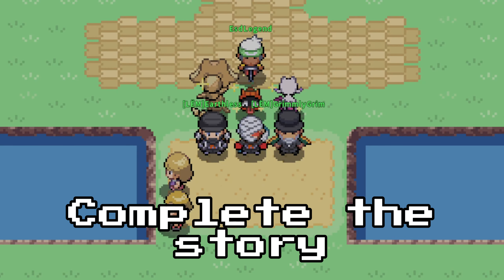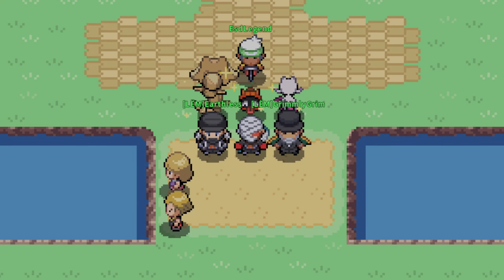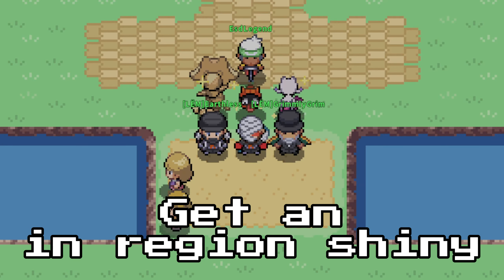The first challenge is to complete the storyline. This includes any additional missions you could do like the Team Rocket stuff after Kanto. The second challenge is to complete the Pokédex. This includes all legendaries in that region, with the exception of Shaymin simply because Shaymin is acquired in all regions once a year. The third challenge is to get 1,000 hours. This means a perfect region lock run would take a bare minimum of 5,000 hours because you'd have to spend at least 1,000 in each of the regions.